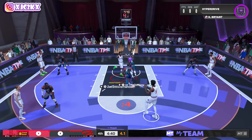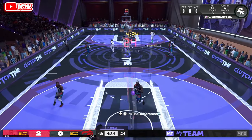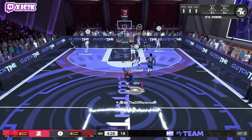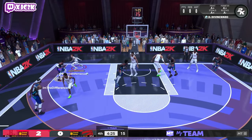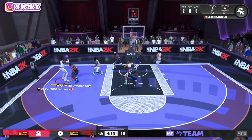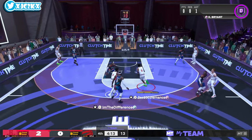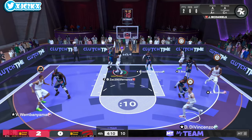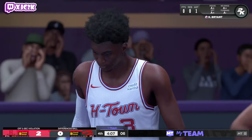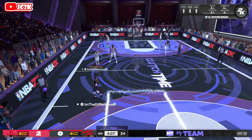He doesn't move well, shot creation is certainly not his strong suit. He's very much an off-ball card — I think that's your best bet for consistently scoring with Jaden McDaniels, just as a catch-and-shoot guy. Got a mid-range opportunity first possession. This dude I'm playing is clearly part of the off-ball gang that is so common in this game — just sits in the corner every single play on their center and does nothing else. Not skillful at all and yet it's very effective, unfortunately.